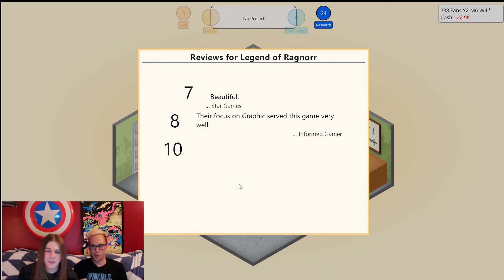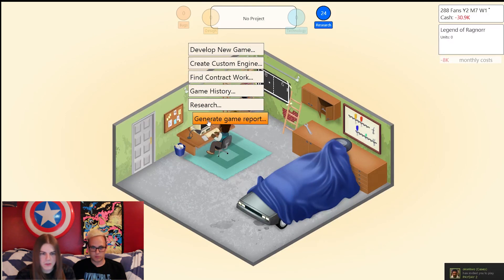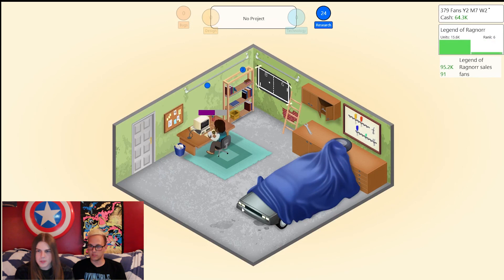Very good! Very enjoyable — this is our best game yet. This paid off. Every game's been better than the last. Generate a game report about the Legend of Ragnar — our average score was 7.75. That's admirable in any market. First week — look at those sales. We're back in the black! We're flush with cash.